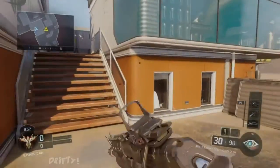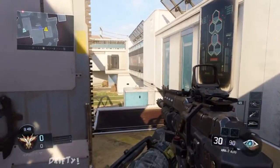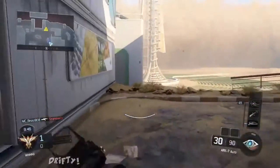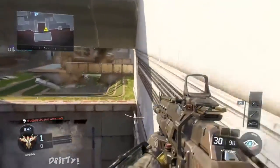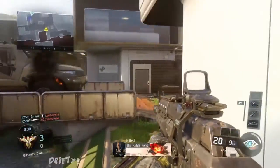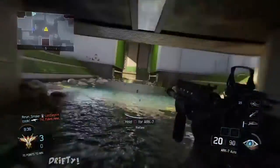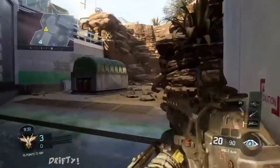What up P's? KGDrift in the building, and in today's video I'm here to bring you guys some Black Ops 3 information. I'm going to be talking about the ARC-7, and for any of you guys that don't know what the ARC-7 is, it's basically another version of the AK-47 or the AN-94 from Black Ops 2. This assault rifle is probably one of the best ones in the game in my opinion.